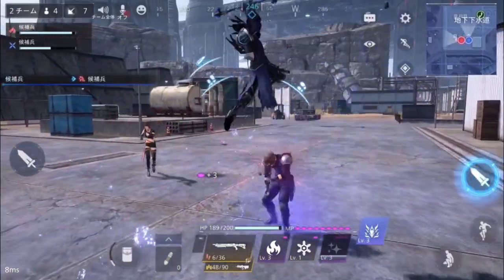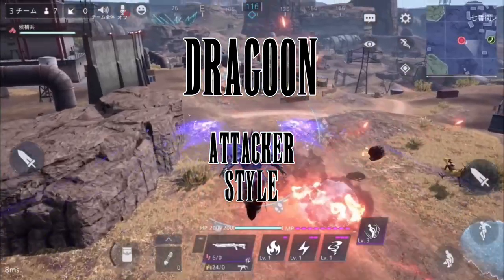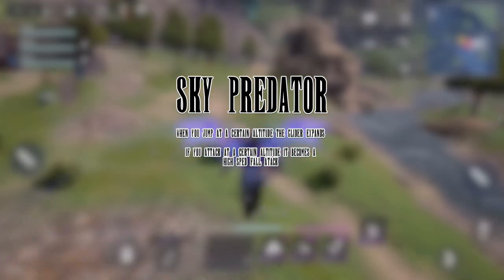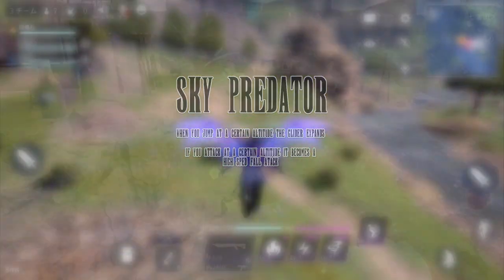Hello and welcome to this special Final Fantasy 7 The First Soldier Ambassador Sneak Preview, Dragoon Job. The Dragoon's ability is Sky Predator. When you jump at a certain altitude, the glider expands when you press your jump button. If you press the attack button at a certain altitude, it becomes a high speed fall attack.